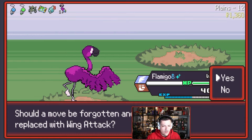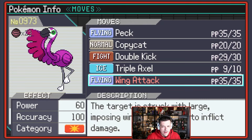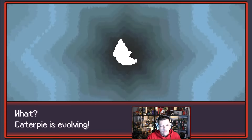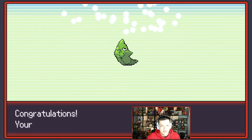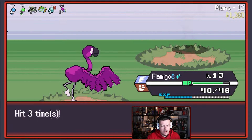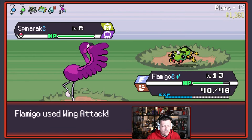Do I want to learn Wing Attack? Is it better than Peck? Yes — let's go Wing Attack. Caterpie's evolving already; Caterpie evolves so early, it's super nice. What are we, like Level 7 on Caterpie? I might have learned Harden, but we have Wing Attack now — boom, bye-bye Spinnery.